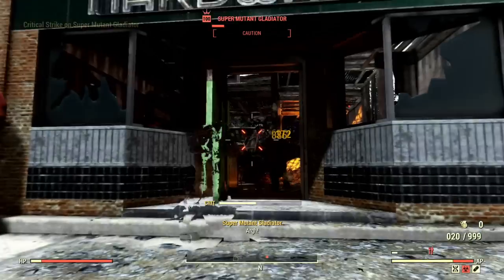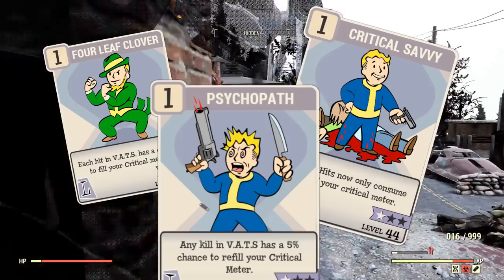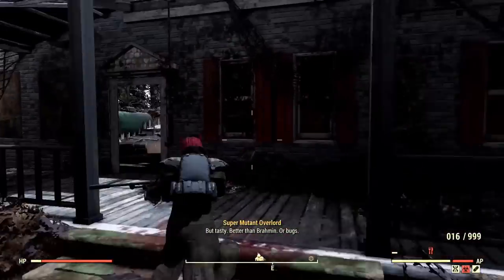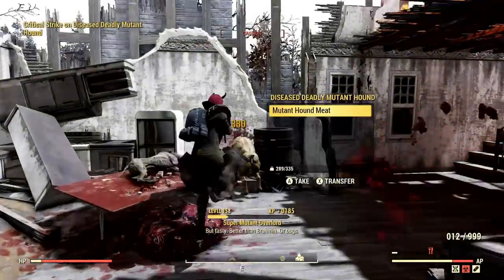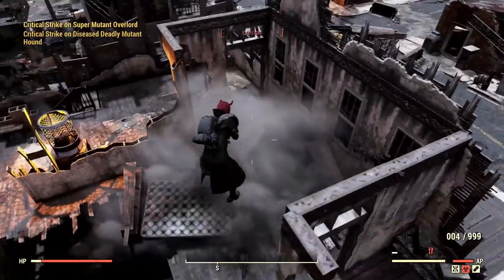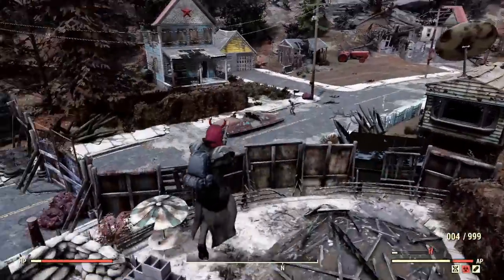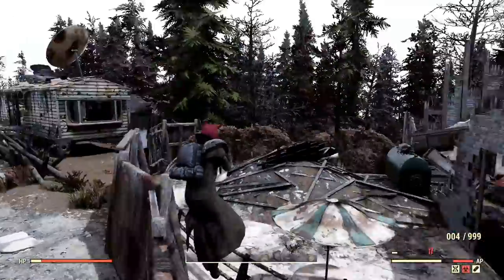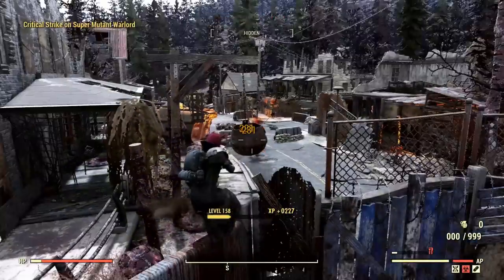The third avenue is perks like Four Leaf Clover, Critical Savvy, and Psychopath. These all do different things and give you different ways to gain your critical meter faster, but we'll only be focusing on one in particular. Psychopath isn't really worth it here, mainly due to it being a low percentage and situational — max rank only gives you a 15% chance to refill your critical meter after killing something.